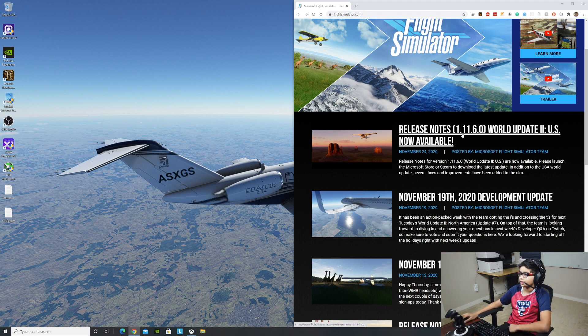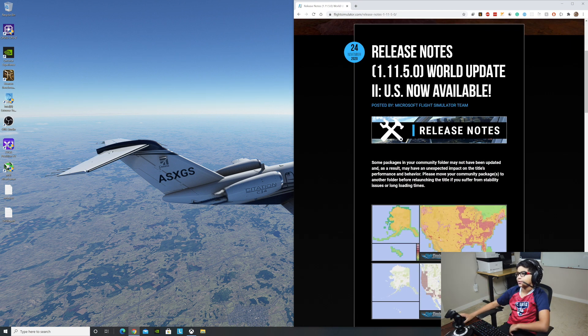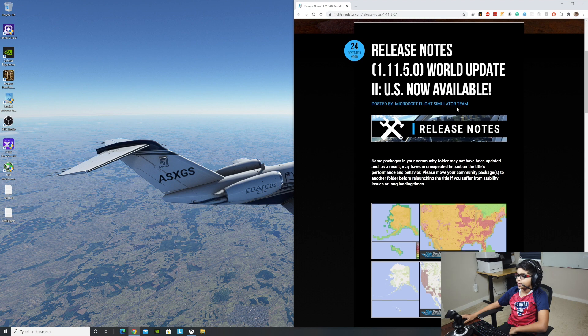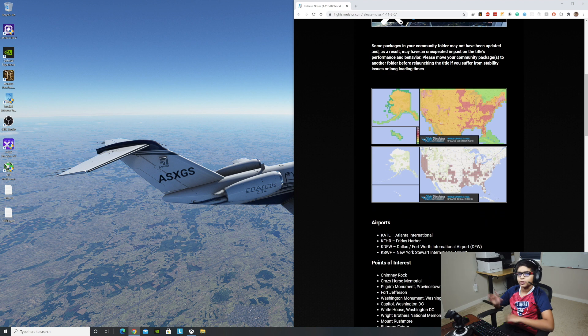The one we're going to be seeing today is the World Update 2. Release notes 1.11.6.0 — World Update 2 US now available. In these updates they pretty much just render things better — there was one for Japan and others. This came out today, November 24th, posted by the Microsoft Flight Simulator team. It shows update release notes and some community package notes, pretty much telling you what's new in the update — and it shows the USA is going to be rendered.